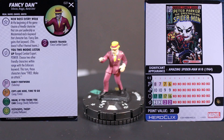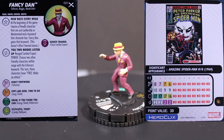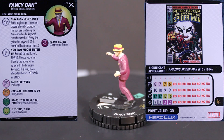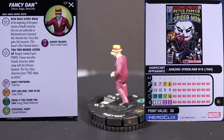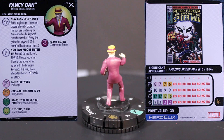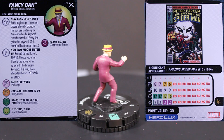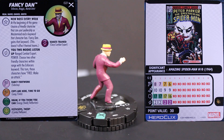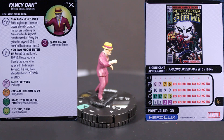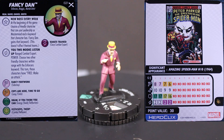Next up we have Fancy Dan, but not the one we already looked at — this one's number 21 in the set. He has the Enforcers, Magia, and Martial Artist keywords. He has the New Boss Every Week trait, and a special on his damage called You Two Mooks, Listen Up — Range Combat Expert power. Choose two other friendly characters within range with the Enforcers keyword. This turn, those characters may make a free attack. That is just really good. A power action to give two characters a free attack is phenomenal. 30 points, has the Underworld team ability, 6 range single target, 8 movement with Sidestep, 10 attack, 17 defense with Energy Shield, and 2 damage with that special. For 30 points, this guy's really good at keeping your Enforcers moving.